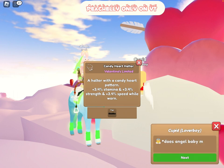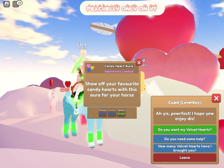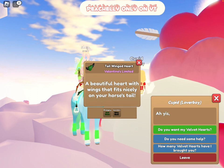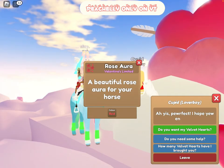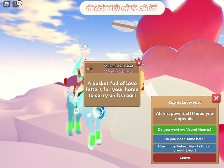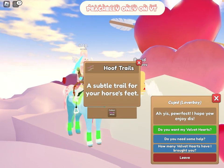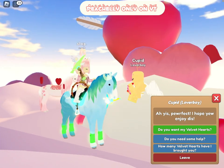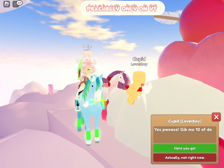A Candy Heart Halter — not bad, pretty good, but I'm probably not going to use it. More Candy Hearts — they're pretty useful. A Candy Heart Aura and a Love Letter Aura. A Tail Winged Heart, very similar to the first one we got. A Rose Aura. Next, a Valentine's Basket — I like that, it looks very nice. A Pink to White Trail — also very nice.